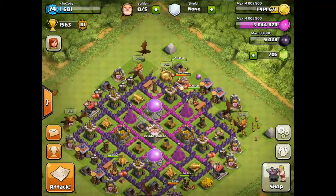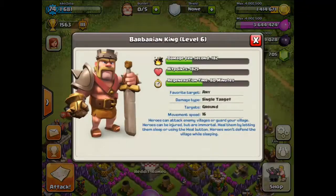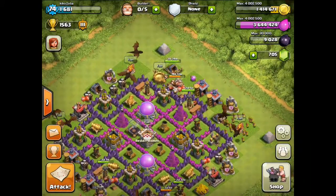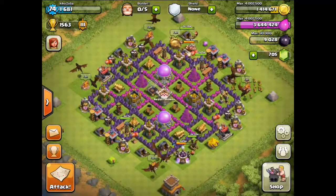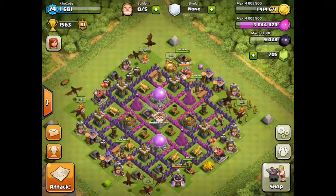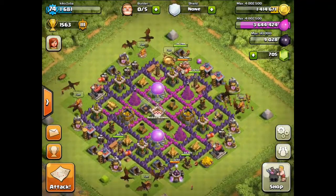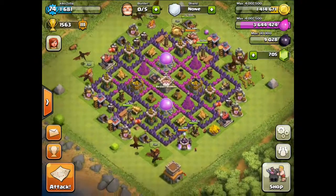I'm also upgrading my Barbarian King to level 7, but that's going to be the last upgrade for the King, because I'm going to start saving Dark Elixir for the Archer Queen once I get to Town Hall 9. She costs 40,000 Dark Elixir, so it's going to be a while till I get there.